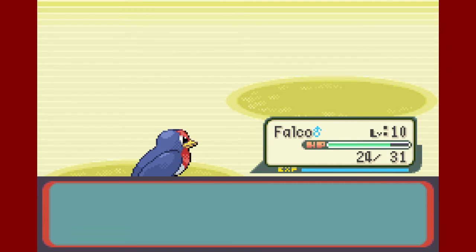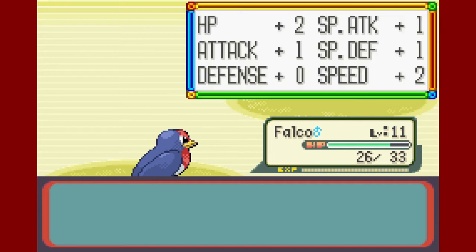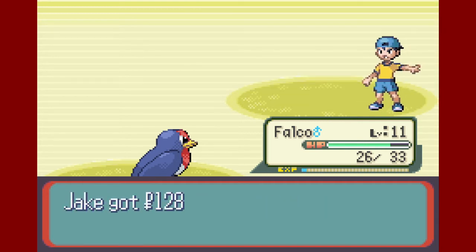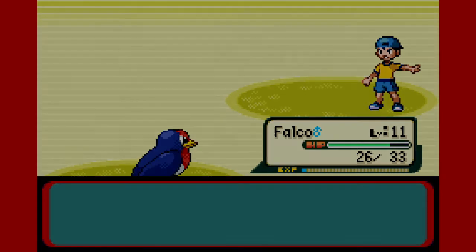100 experience points for Falco, and he's level 11 — just like that he's at the same level as Cherifida, which is actually not what I had in mind, so we're going to switch out to Cherifida.